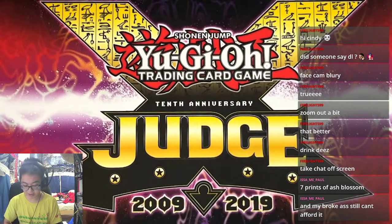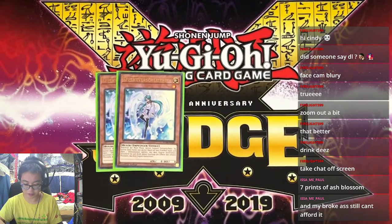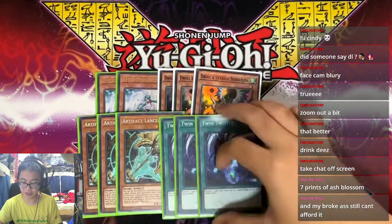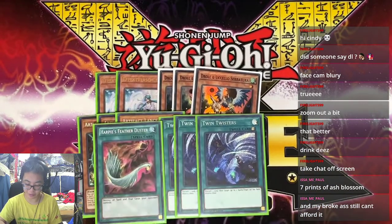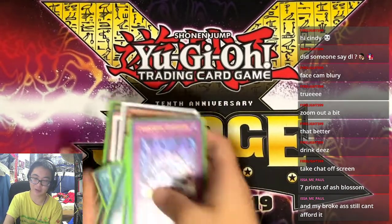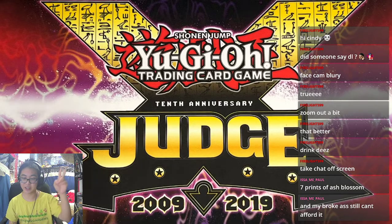For the side deck — the last list didn't have one — you're playing two Veiler, three Droll, three Lancia, three Twister, one Feather Duster, one Red Reboot, and two Overflow. Pretty much guys, that's it for this deck profile. Hope you enjoyed — like, subscribe. I'll see you till the next one. Bye.